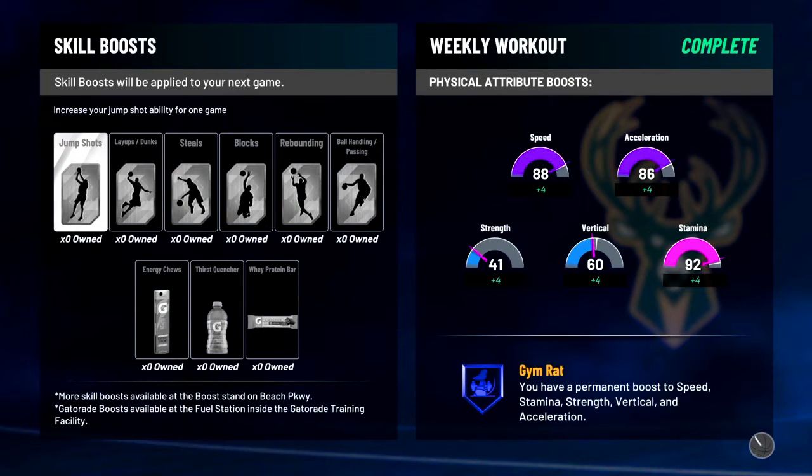For those of you who don't know exactly what Gym Rat gives you: it gives you a plus four to all of your physical attributes — your speed, your vertical, your strength, and your acceleration all get a plus four. You also get an extra boost to your stamina, so you'll have an extra little blue bar that shows up when you're playing in Park and MyCareer.